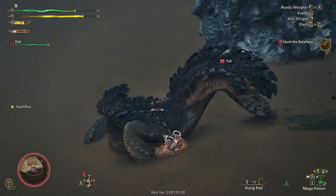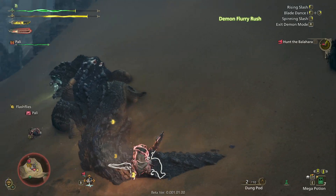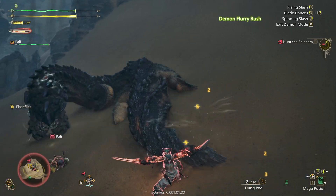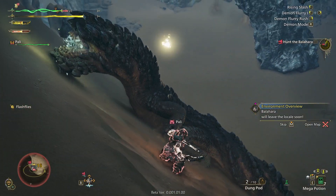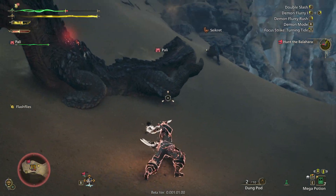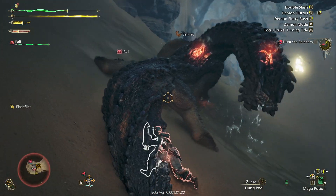This Palico is a lot more competent, I want to say. I wonder if we can sever the tail while we're here too. Some other things — we've got Demon Flurry, Double Rush, and Flurry Rush.